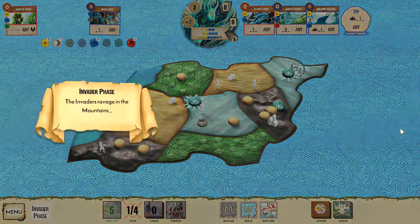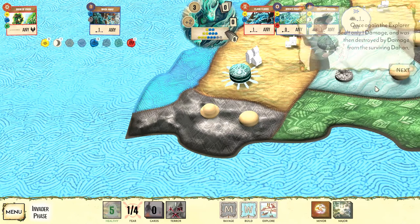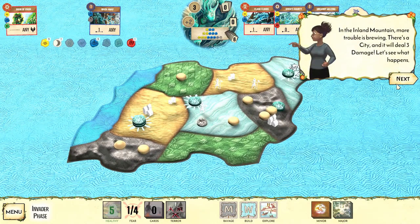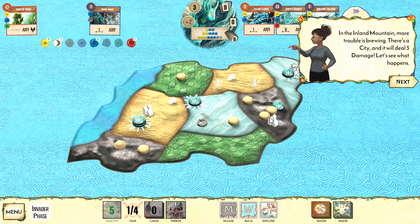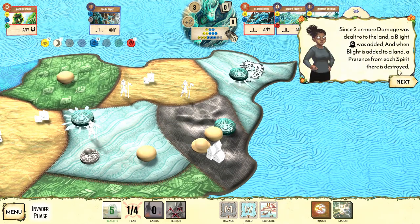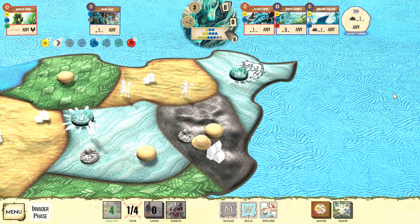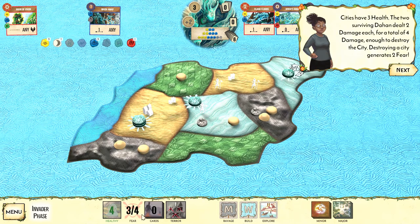Now it's the invader phase. The mountains ravage — in the coastal mountain the city deals three damage, destroying one Dahan, flipping the other; then the Dahan strikes back. Because enough damage was dealt, blight is placed. When blight is placed, we lose the presence there — unfortunately it's lost from the game — but we did destroy the city. We're now at three out of four for the fear counter.